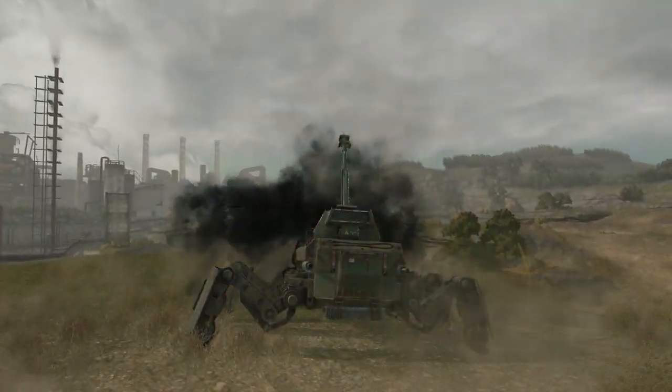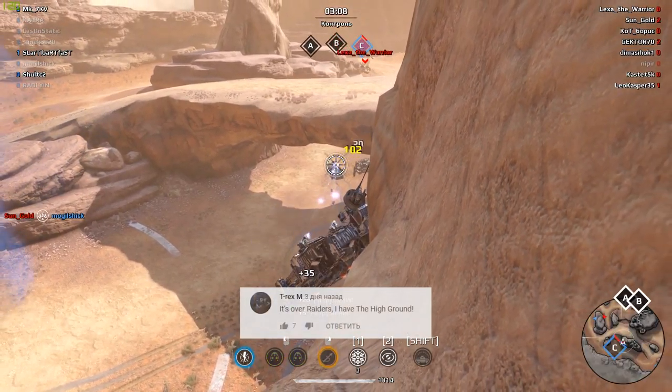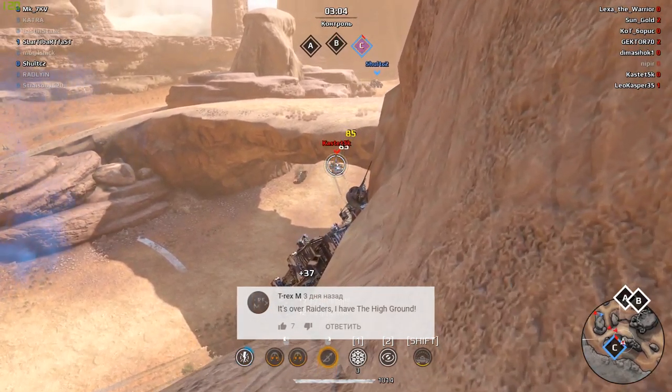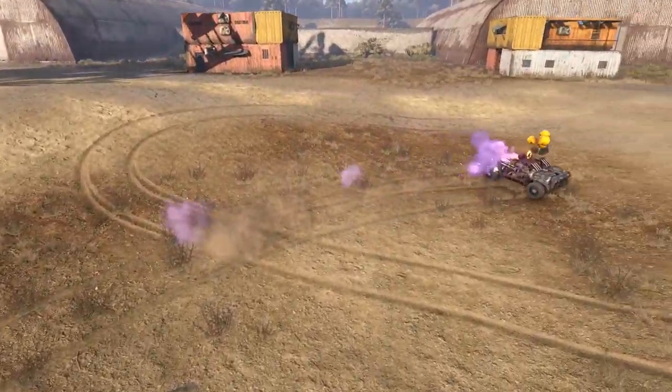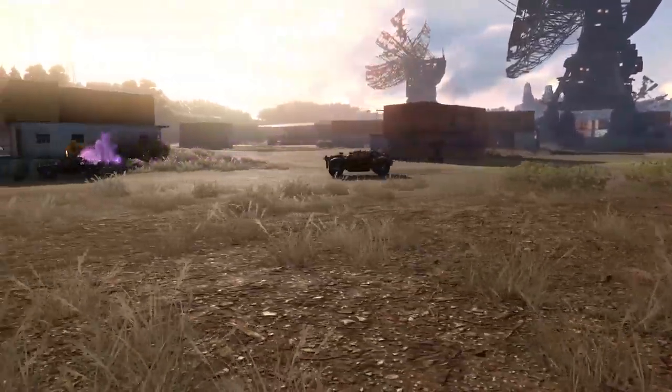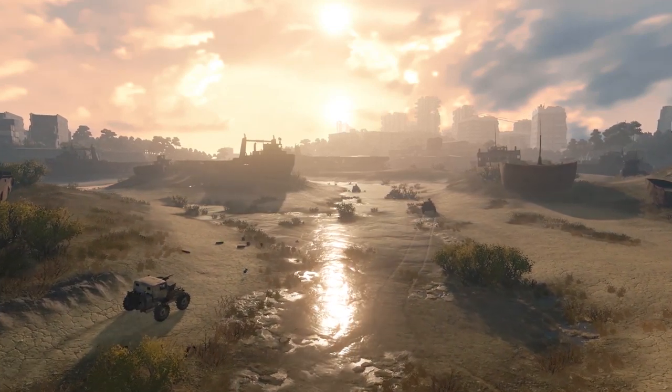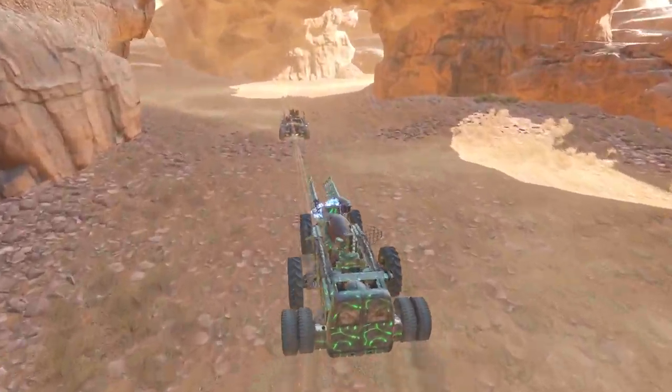Now it's time to pick the best comment of the past week! T-Rex M says: 'It's over, Raiders! I have the high ground!' Please respond to your original comment with your in-game nickname and email address so we can send you your prize! Please be advised that the prize may take up to 5 business days to be added to your in-game account.